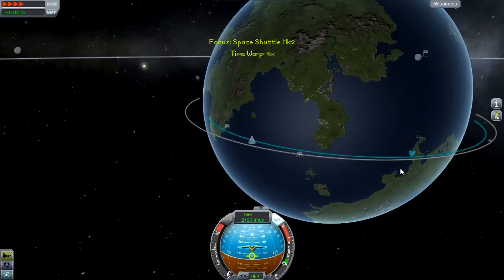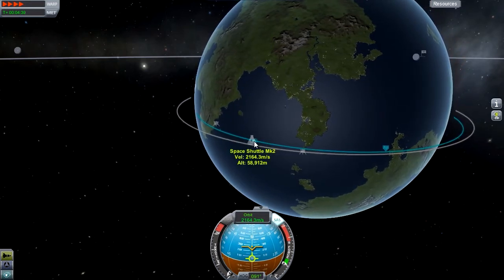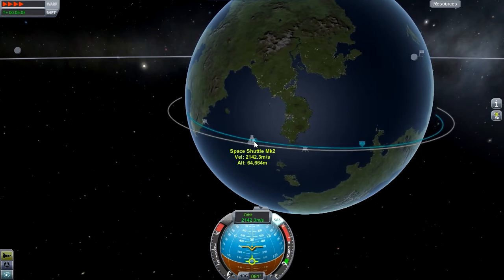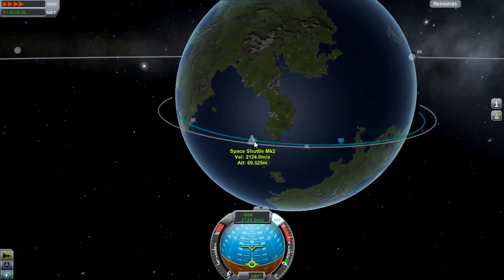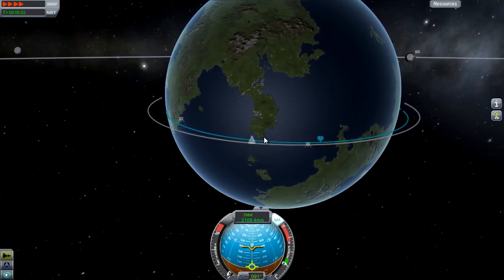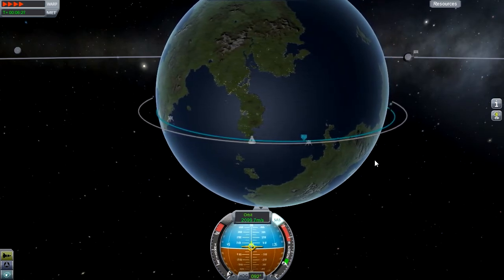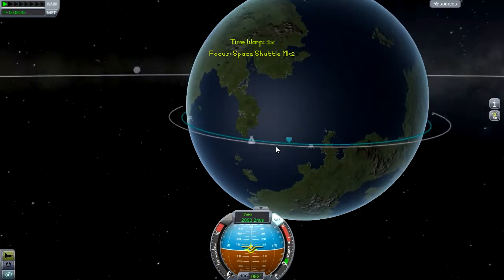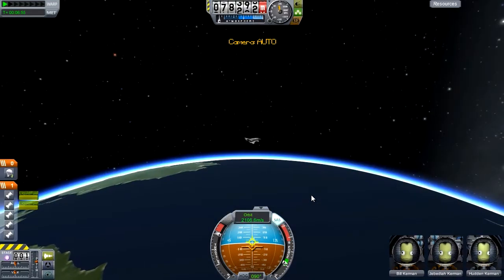Now it's time to time warp and wait till we get to space basically. This should be a fairly easy thing from now. The most difficult bit of the mission is probably landing at the runway. I'm going to point it in the right direction now, and you can see it's a lot more nimble now because of the reaction wheels. So I'm just going to throttle it up and start circularizing already — there's not much point in not doing that.